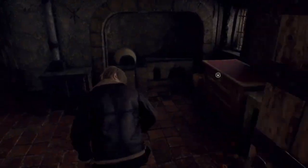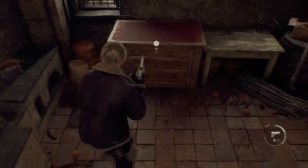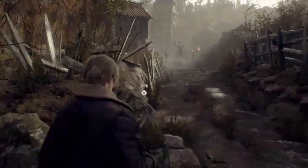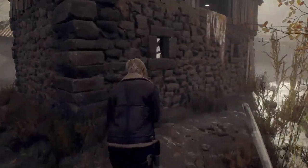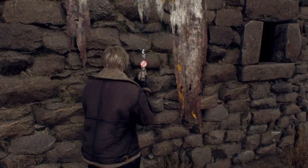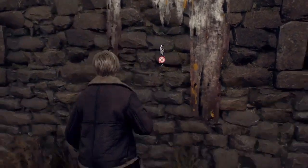Once you make your way into the village, you can get into a house where you'll find a dresser that requires a key to unlock — not currently available in the demo. Another fun find in the village is a partner-toss spot where you can boost a partner up to the second floor of a building, whether that's Ashley or maybe Louise. There's probably some treasure up there.